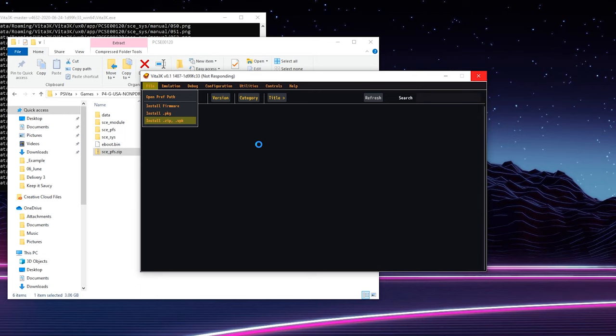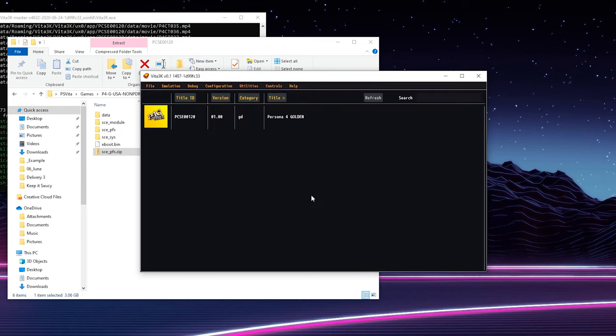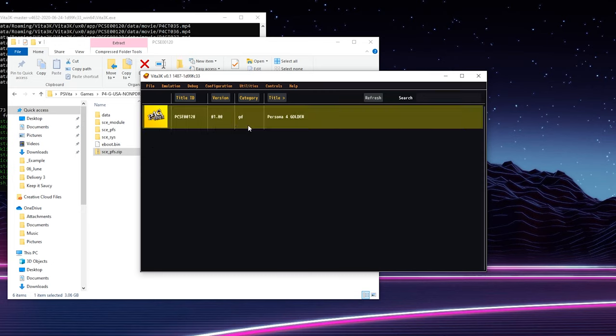I will mention that in today's video I'm not going to be showing you how to download games, although games are still relatively easy to find — a quick Google search or Reddit search will help you out. Once your game is installed you'll get a success screen. Click OK and the game will be added to the emulator. In this case the title shows as Persona 4 Golden, and you can see version and category information.